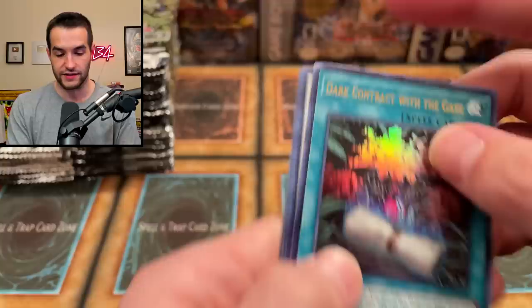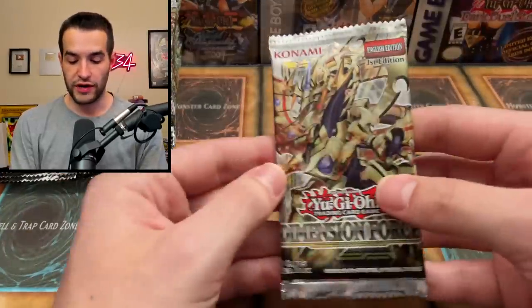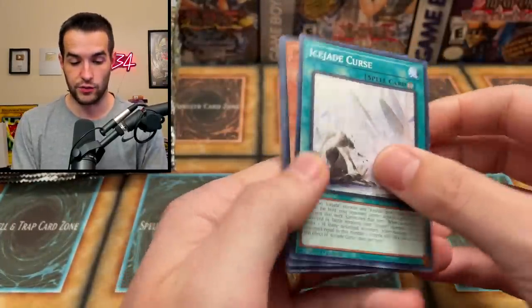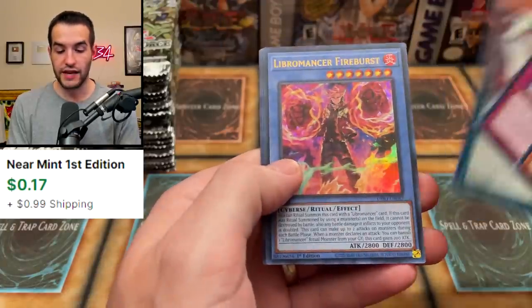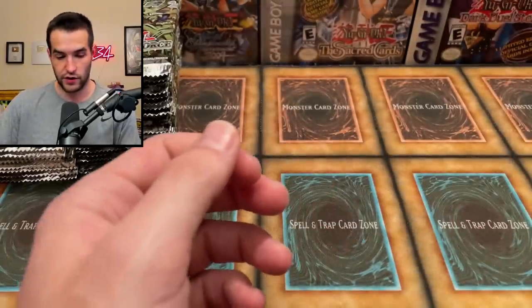Oh, look how bent this card is — oh my goodness. Cupid Pitch, we got a Galaxy Soldier — that's nice — and Number 60. It's actually pretty tough to be a $100 card in Yu-Gi-Oh! It's either got to be really crazy or it's got to be like a high rarity collectible card. Wow, are these bent? Predaplant Backup, Libromancer Fireburst — there's an ultra rare, very cool — and Colonel Seastring, very cool.